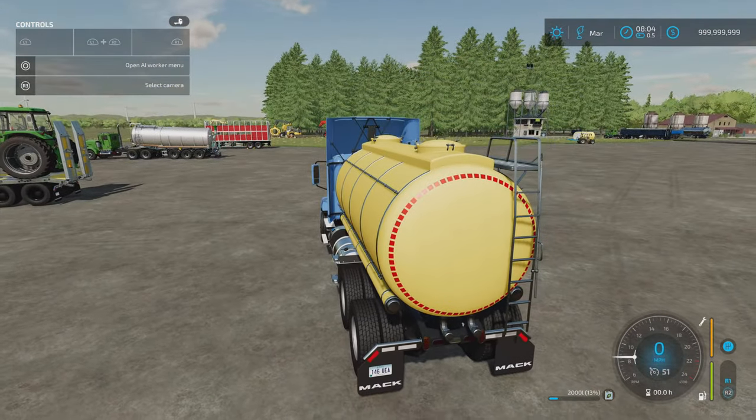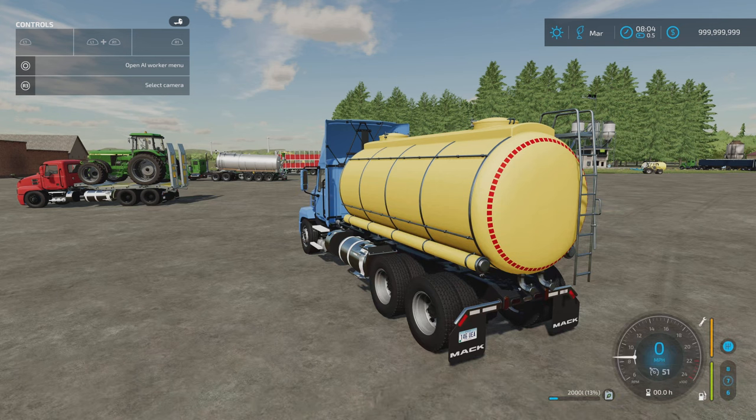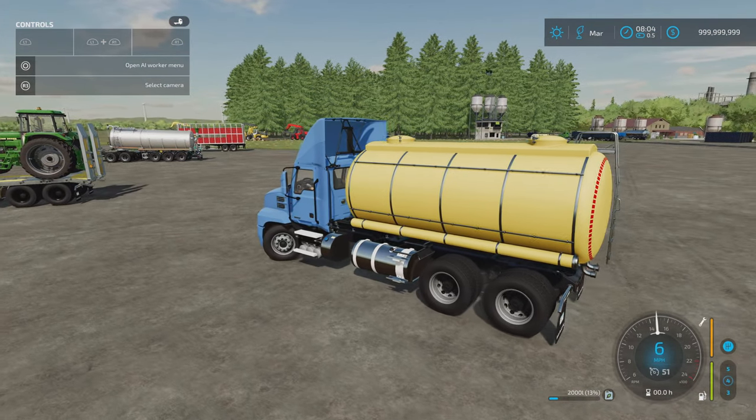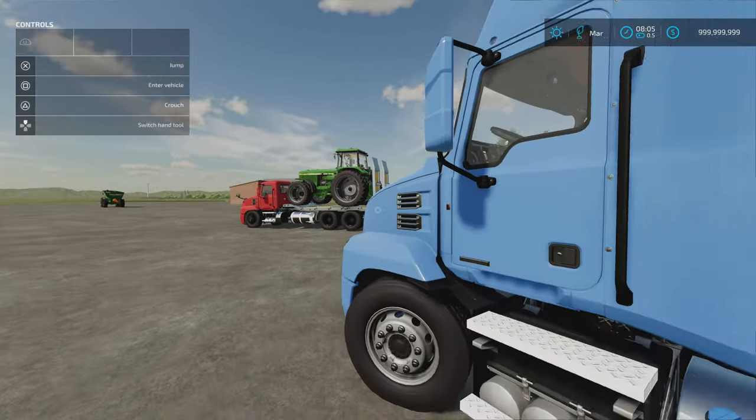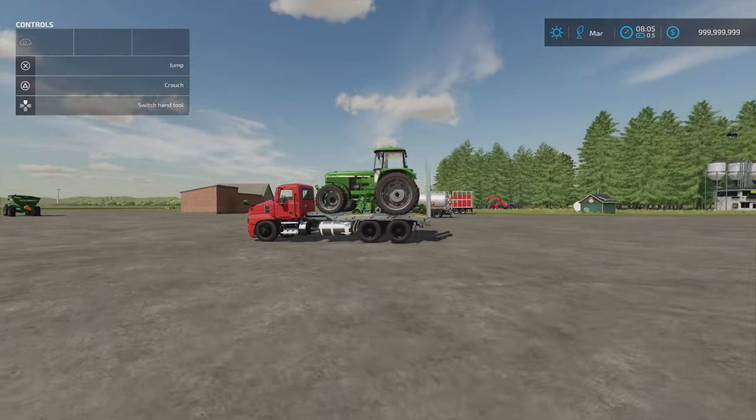So it may be a bit finicky with where you can actually refill it from. It does scroll across and say it does water, milk, herbicide, liquid fertiliser, methane, slurry, and digestate. But it could be the points I was trying, the map, or a problem with the tanker itself — I'm not saying for definite, but just be aware of it.